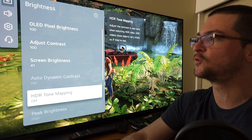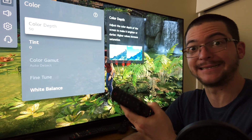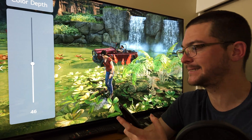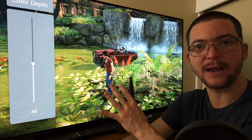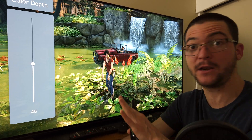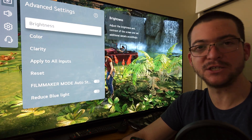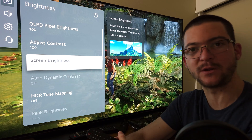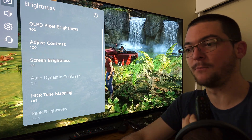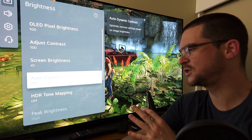If you then increase saturation with the preset, you get even more clipping. So you need to reduce color saturation. With HGIG on native HDR games, a color depth of 46 keeps the red clipping point at the same 530 nits. But I'm not using HGIG — I'm using the SDR HDR trick. By reducing the screen brightness to 41, I get less clipping and a more saturated picture, which is why I can set saturation to 50.